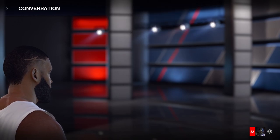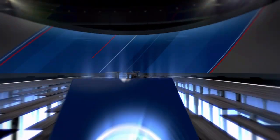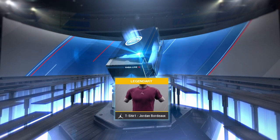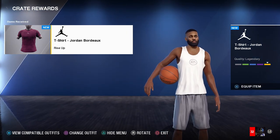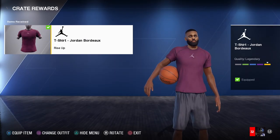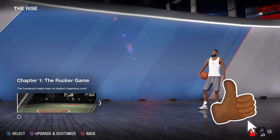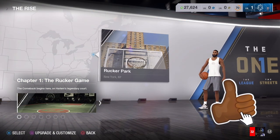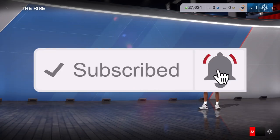This Rise Up crate is going to give me the last item, so this crate is going to be done. Every time I restart this character I will no longer have to do the Rise Up crate — I can move on, play the record game, and move on to the next crate. In this crate I think I'm going to get the legendary item. Yep, this is it — the Jordan Bordeaux t-shirt. It's real easy to do, you just got to keep grinding guys. This is your boy iPod King Carter signing out. I try to give you guys as many tips as I can with the NBA Live 18 demo. If you want to play me hit me up on PSN at iPod King Carter TV — I'll catch you guys in the next one, peace.